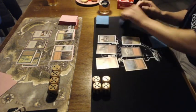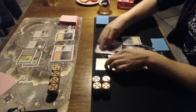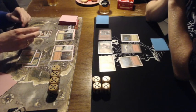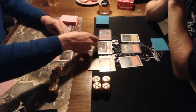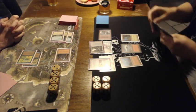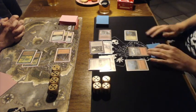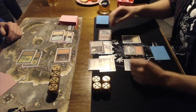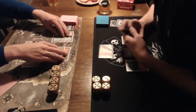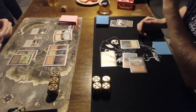Avert decides to attack with everything. With the Icatian Scout he can give first strike to a creature — he's pumping it up with the Icatian Priest, giving +1/+1 to his first striker and then giving first strike to his Icatian Priest as well. That means he's saving both his creatures while Avert is losing both of his creatures. What a play by Joop! You can see Avert shaking his head. He's showing his Giant Spider — oh well, that was a giant mistake. These things happen because you're playing against cards you usually don't play against.